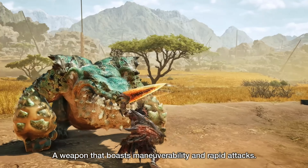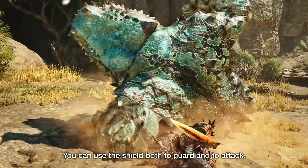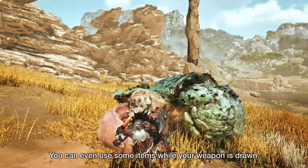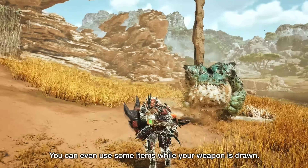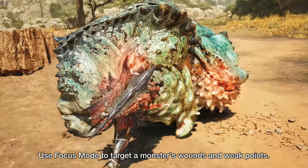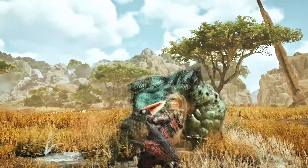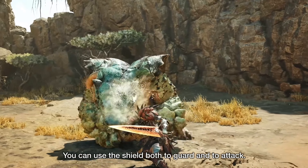The shield part also allows hunters to block monster attacks. While it's not the strongest block in the game, it's still an invaluable part of this playstyle. Hunters are also able to use items and their slinger while their weapon is still drawn — this ability is useful in countless ways, from healing and buffing yourself and teammates, to traversing the map and shooting at distant targets. This is the only weapon able to use items without sheathing, and the only weapon that can perform a slinger burst from a neutral position. You will also naturally deal both severing and blunt damage.